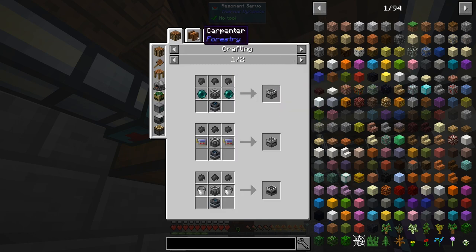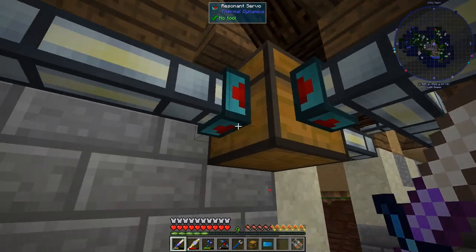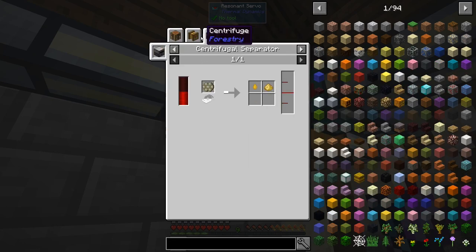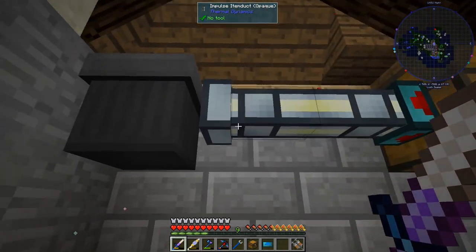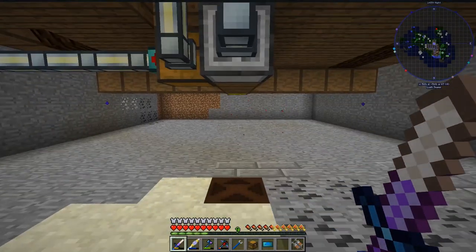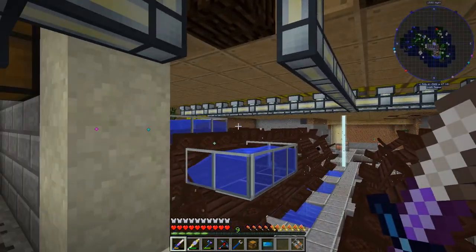I thought sap could be used for more things but it turns out it's just used for a couple of things — you can also make these. These are blacklisted here except this one, and then they get trashed. There's also just a filter here just to make sure — I haven't tried the system when everything was full so I don't know if it can keep up.